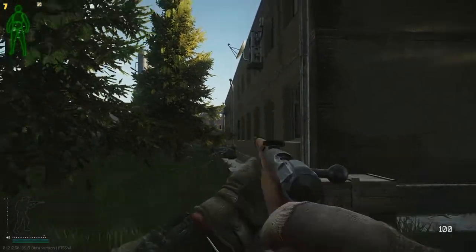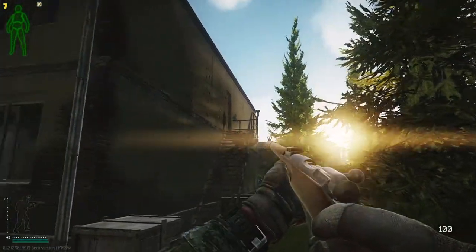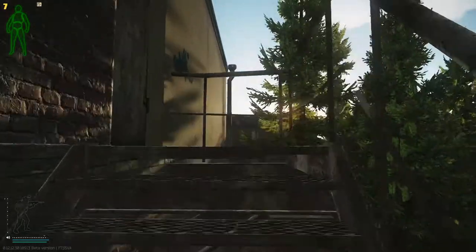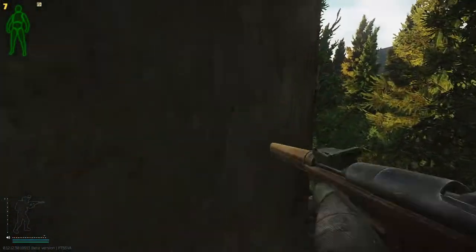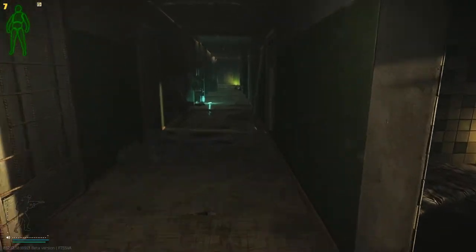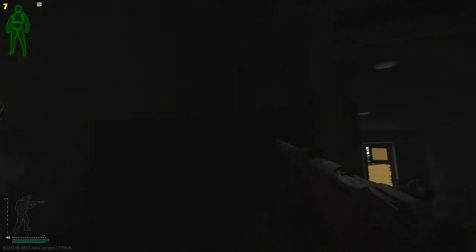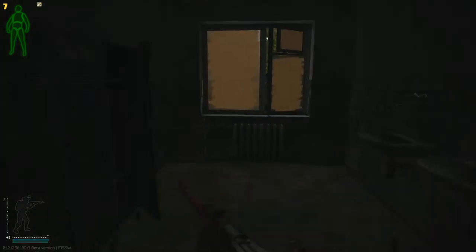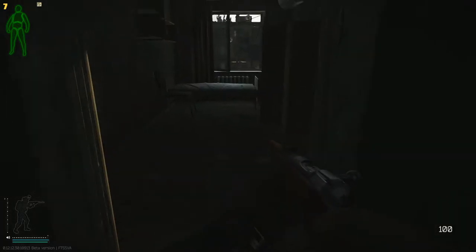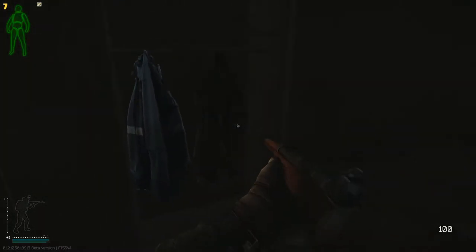This is two-story dorms, three-story dorms over there. We're gonna start from two-story — it doesn't matter which side you start from. Go up to the second floor. By the way, this is an offline raid so we're just gonna run through it to not waste anyone's time. We go to this room — it's a bathroom slash locker room. We got two jackets here, and room 211 right across has two jackets in here.